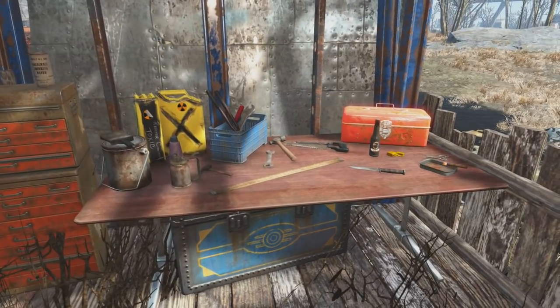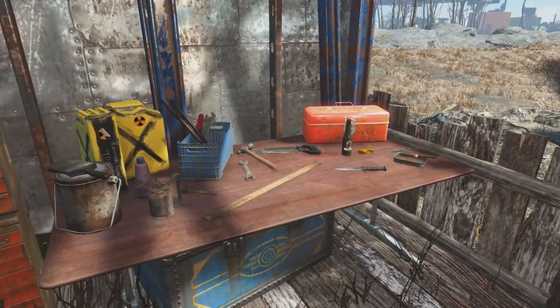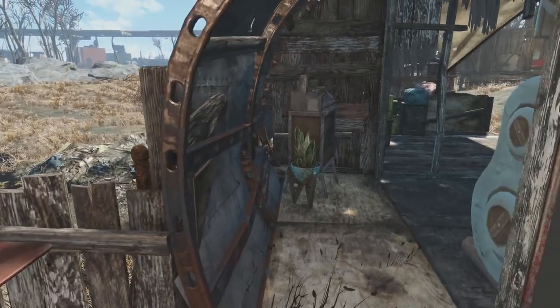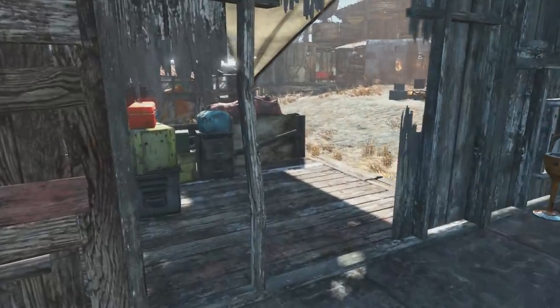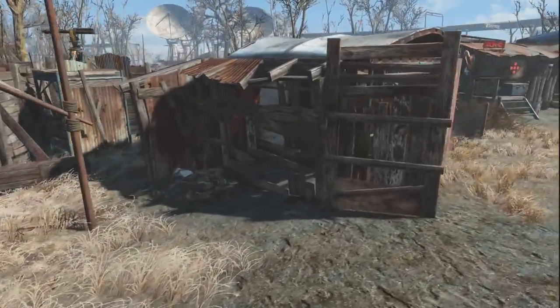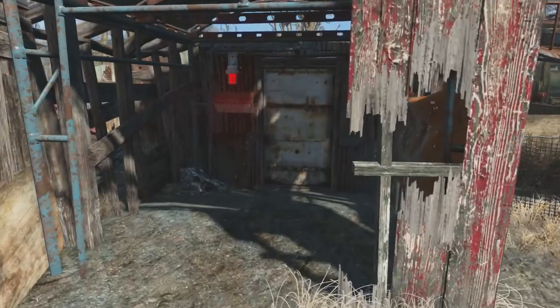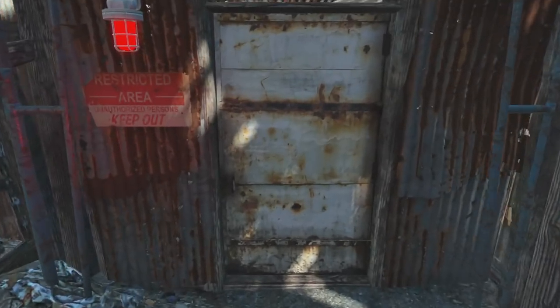Back here is the area where they take junk and break it down into component parts so they can make shipments - because the general store vendor sells shipments of screws and parts and whatever, and those have to come from somewhere. This is where they come from. Here's a bunch of stock and supply they haven't broken down yet, their working table with various tools and implements, and there's a cow because the cow came home and the settlers just stuck them on the side there.